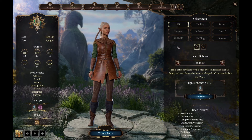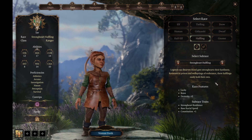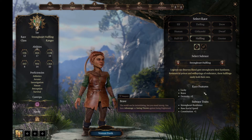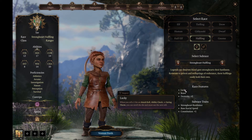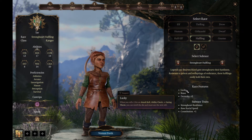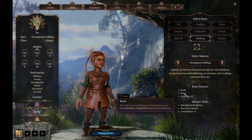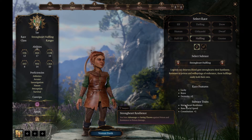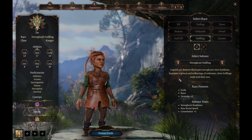For race, there are a couple of decent options. Perhaps the secondary choice would be a Strongheart Halfling — you get Dexterity plus two and Constitution plus one, which is always nice. Dexterity is going to be our main attacking attribute. You get Lucky as an innate race feature, so when you roll a one on an attack roll, ability check, or saving throw, you can reroll the dice. You also get Brave — advantage on saving throws against being frightened — and advantage on saving throws against poison. They are a bit slower than other races, which is the trade-off.